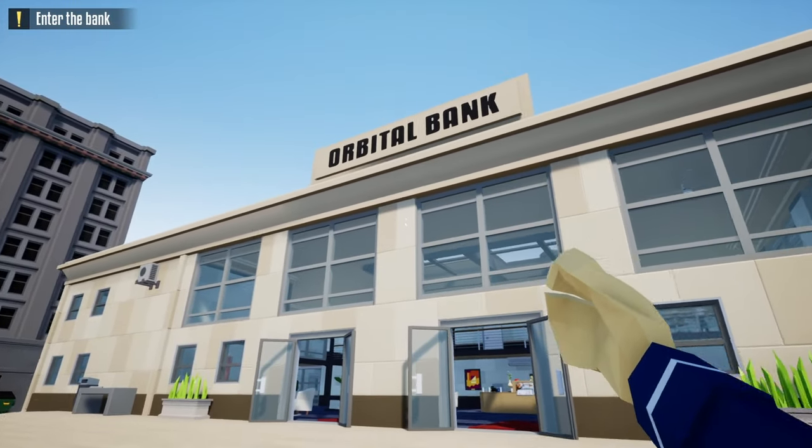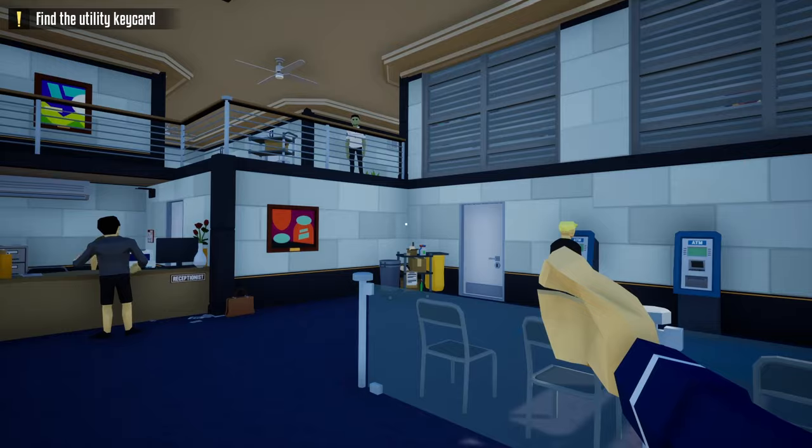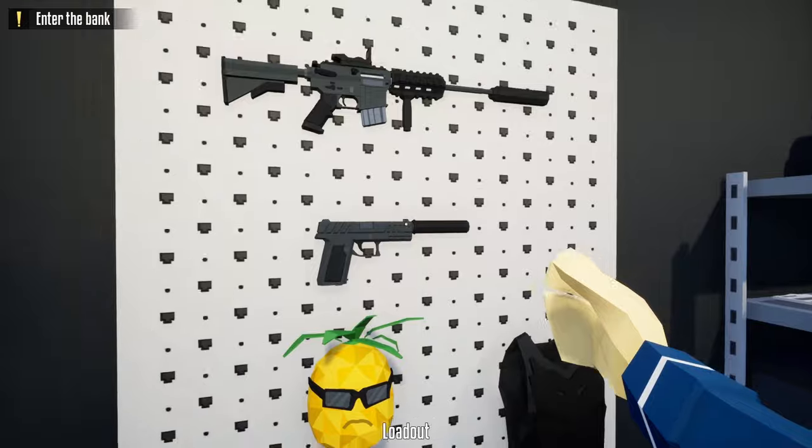Hello everyone and welcome back to One-Armed Robber. In today's video I'm going to show you another stealth guide to loot the Orbital Bank Heist. The only tools you'll need for this guide are a lock pick and a suppressed weapon. So without further ado, let's get this one started.